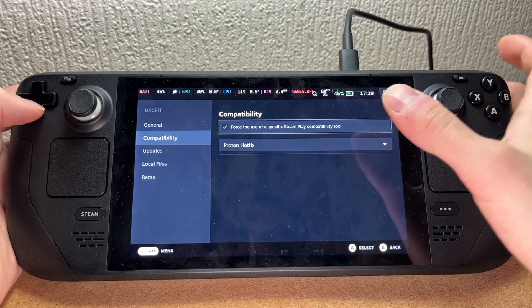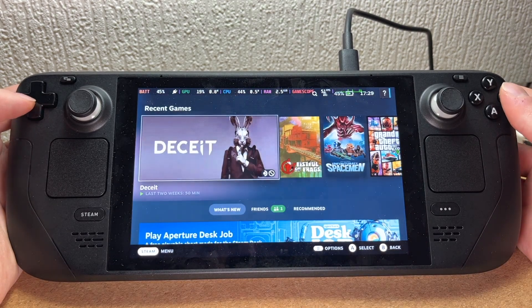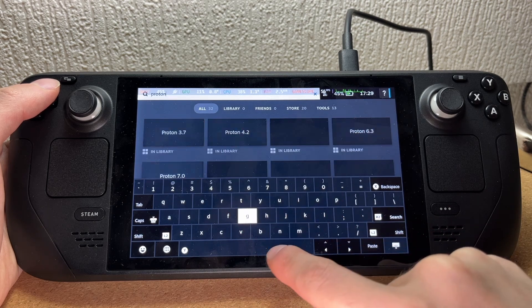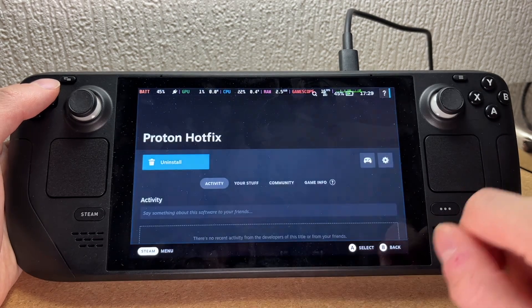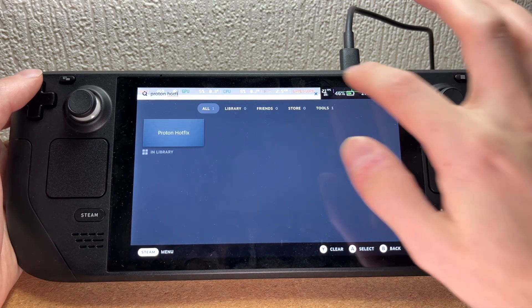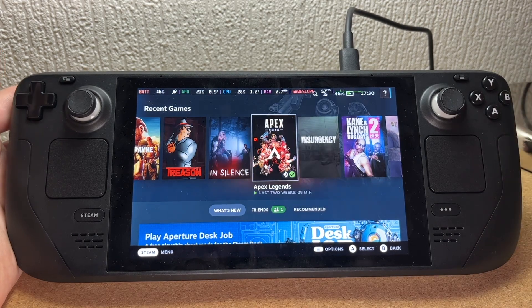So you can play Deceit on your Steam Deck, but the compatibility must be set to Proton Hotfix. If you don't have Proton Hotfix, you need to find it right here and everything will be fine. You can test it with different games — not only for Deceit, maybe for other games too. Enjoy!